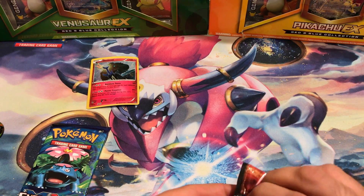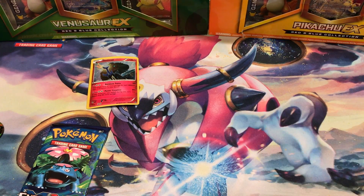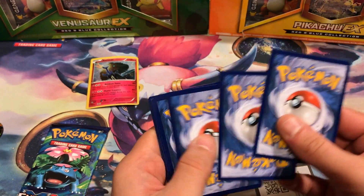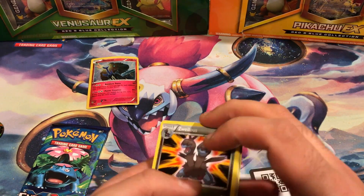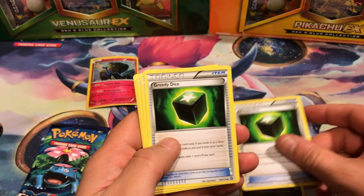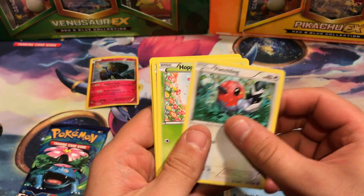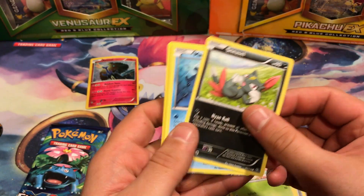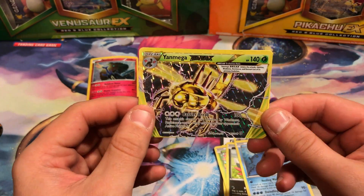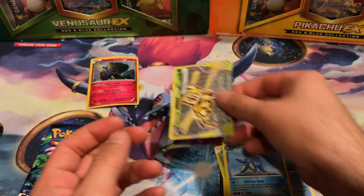Here we go. There we go — here is a Steam Siege code. We begin with Zoellius, Greedy Dice. Okay, Greedy Dice. Cloncher, Fletchling, Hoppip, Sneasel, Mantine. We have a Yveltal Mega Break. And our last card is Samurott. Was not expecting this — that is pretty damn cool.